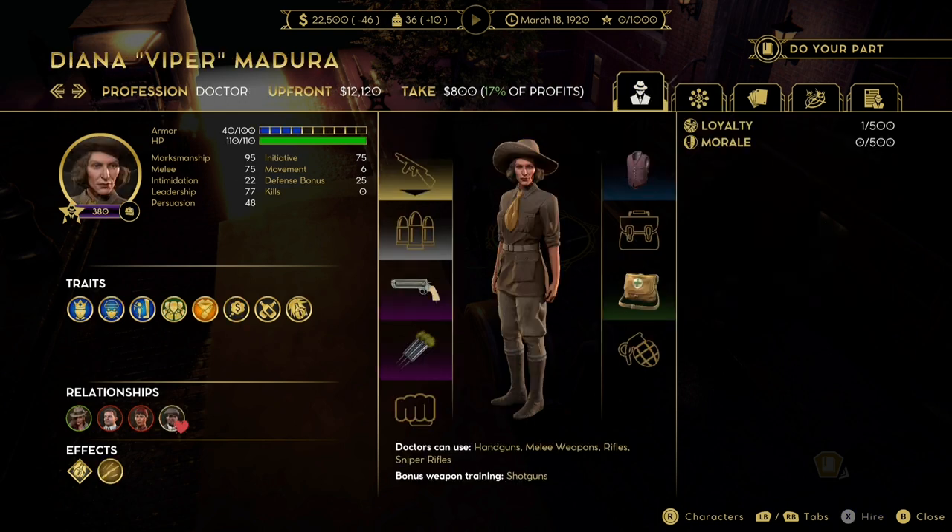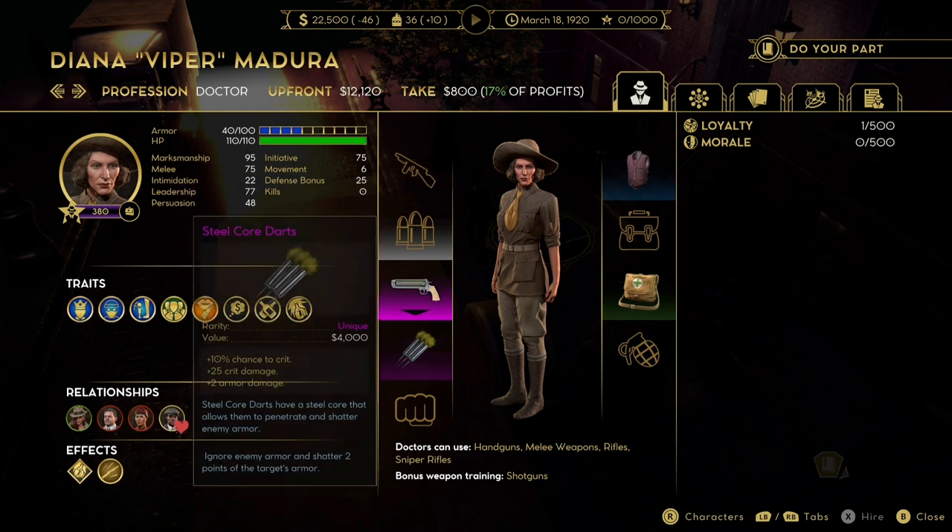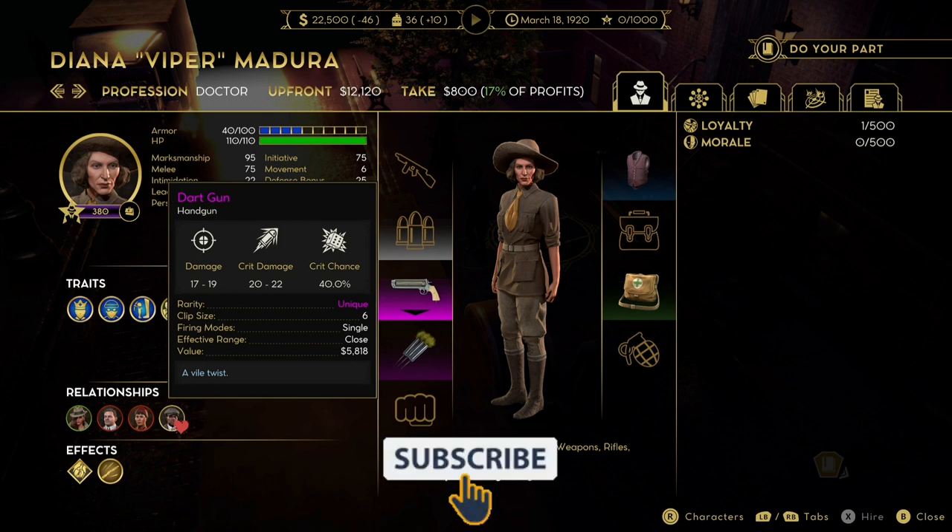Next we have Diana. Diana is an incredibly powerful gangster. She only costs 12,000 up front. She has 110 HP, a marksman of 95, defense bonus of 25, 6 movement speed, and she is a doxer. For 12 grand she also comes fully kitted out with blue armor and a unique pistol - a dart gun. It is absolutely devastating the way pistols work at the moment. You can hit two different targets with it and it has a 40% chance to crit. Those crits happen more often than not and are devastating, mopping up anyone left alive. She doesn't necessarily have any great traits but that dart pistol is why I hire her.